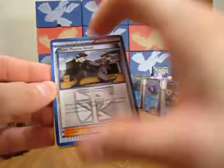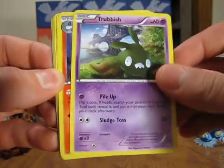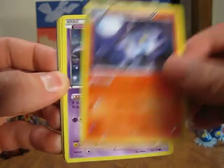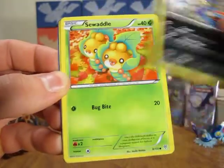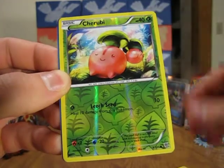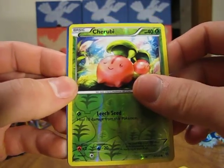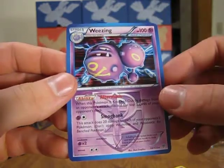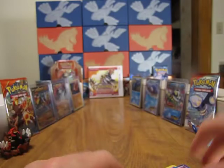Okay, we start with a Team Plasma Grunt, Trubbish, Lampent, Zubat, Squirtle, Purrloin, Sewaddle, Timburr, and Seismitoad, which is a common. And the rare in this pack — we have a very nice Wheezing Holo card. A very nice card to start this opening off with.